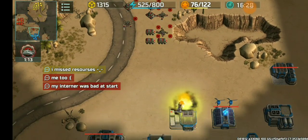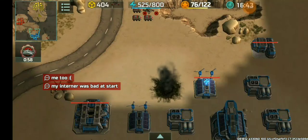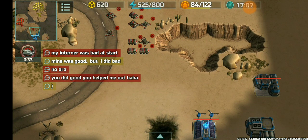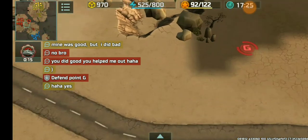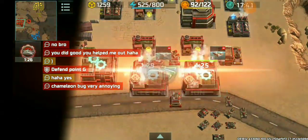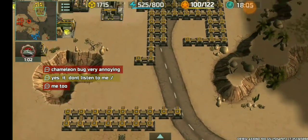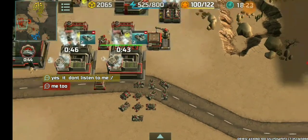We're gonna fast forward a bit — my internet was bad at the start. Mistakes happen. I pointed out that Cersei actually did good in terms of helping me out, and the Chameleon bug is proving to be very very annoying. It doesn't listen sometimes. And as you can see, the imba wall tactic — building a lot of walls — it's actually for the achievement, but yeah, imba wall tactic.